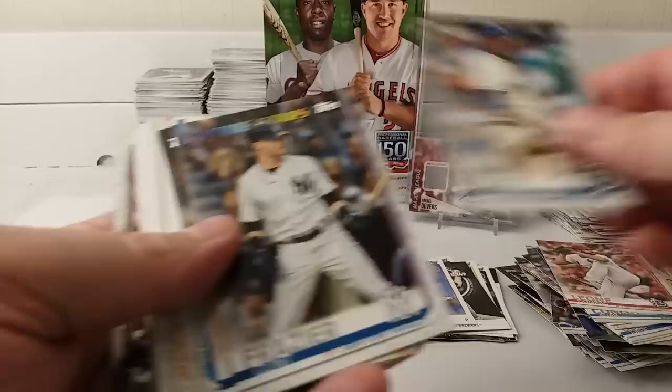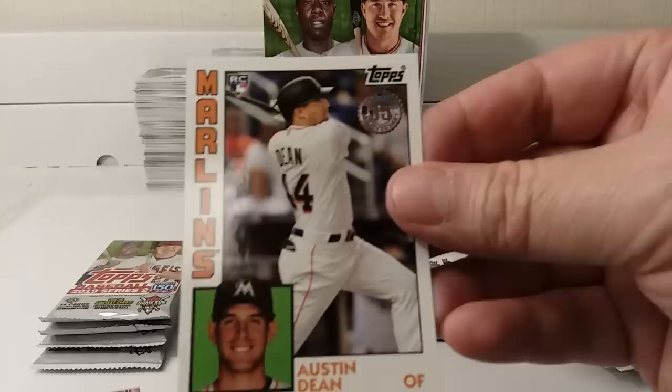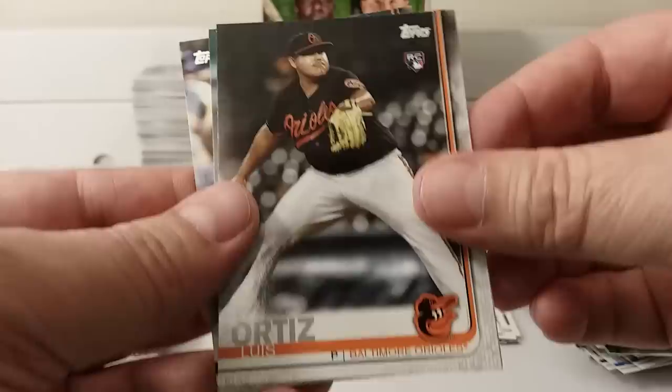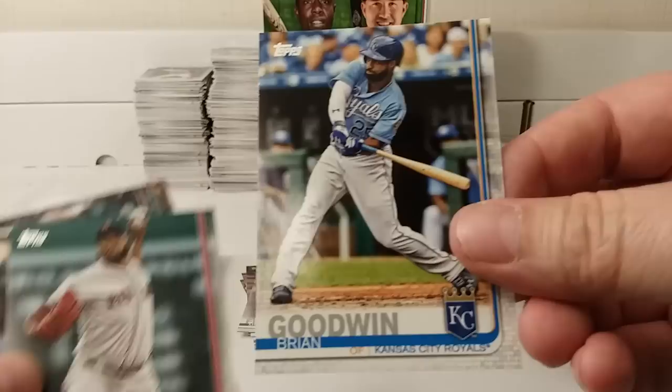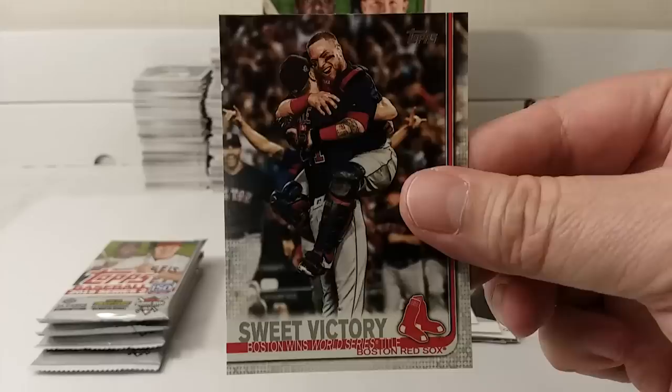Leone. Elias. Clint Frazier, Future Star card. Chris Davis. Another 1984 design insert. Ortiz. Brian Goodwin. Rodriguez. Dominic Smith. Ketel Marte. And Red Sox victory card.